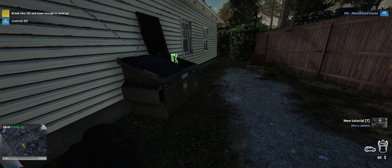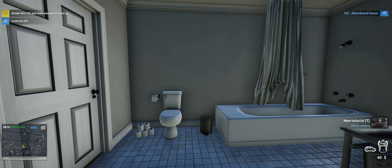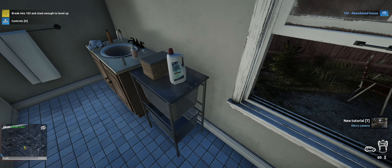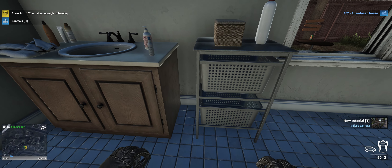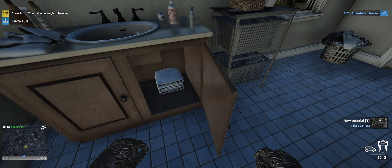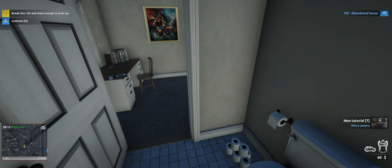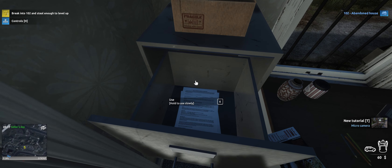So we're going to obviously find that open window like the first game. Here we go - climb through. Someone has a lot of toilet roll. And we're going to see what there is here for me to steal. It says I need to steal enough to level up. You can either open the door slowly or quickly like that, but because there's no one here in this house I can open everything quickly.